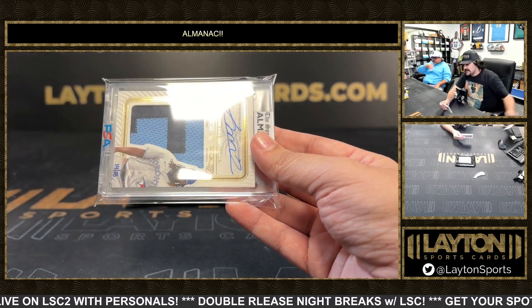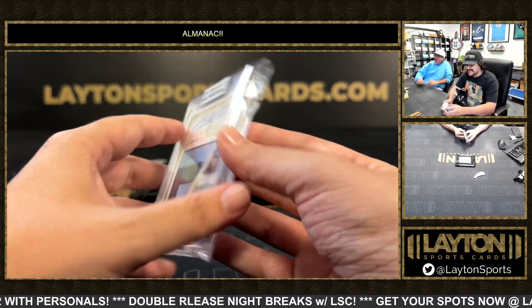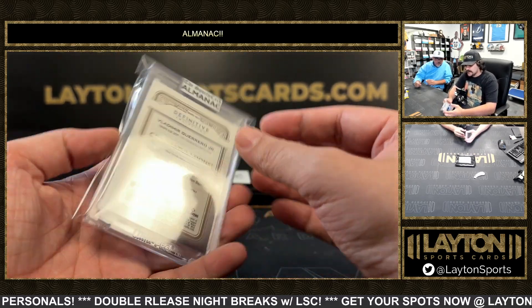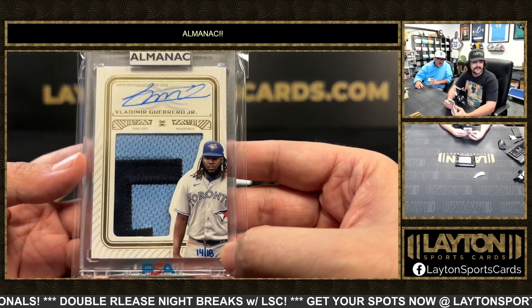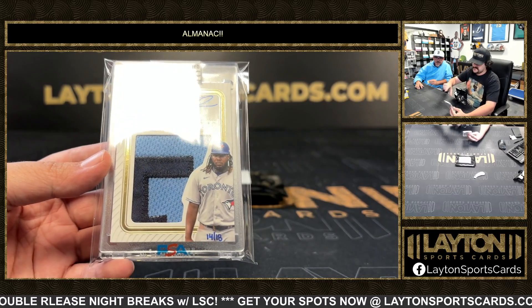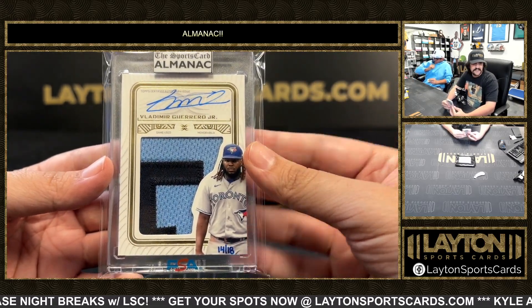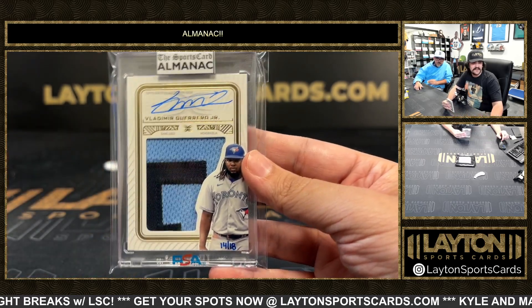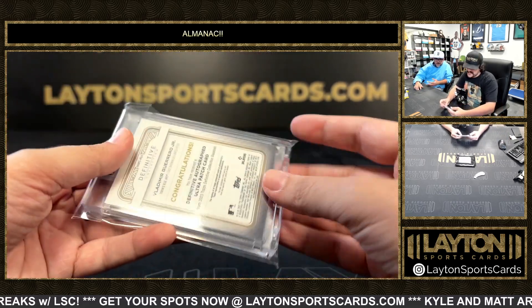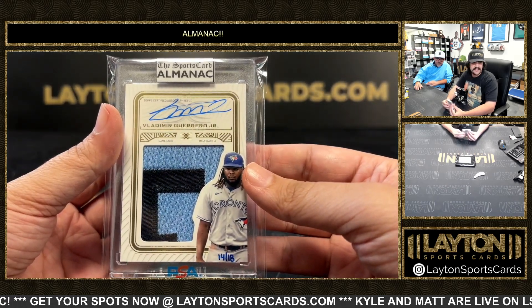Pack 8 — we got a mag, and it's going to be a Vladimir Guerrero Jr., 14 out of 18, on the Definitive Ultra Patch Auto, hand numbered. Those are sick. Yeah, I think you can put them all together and it's the Blue Jays — like you put them all together and they actually make something. 14 out of 18 out of Definitive — nice one there on the Vladdy Jr. Definitive Ultra Patch Card, nice Vladdy.